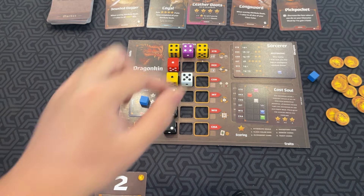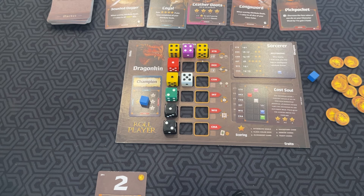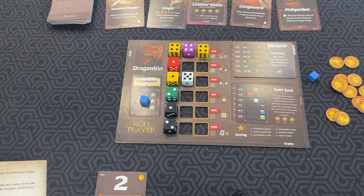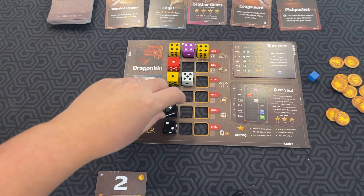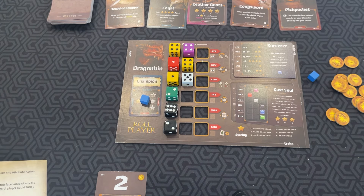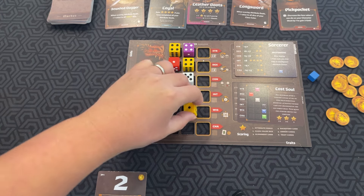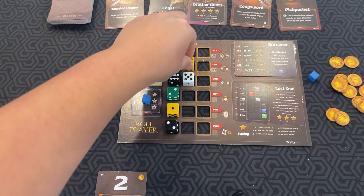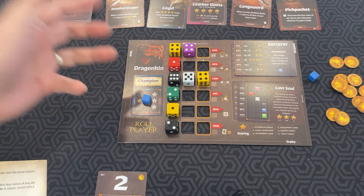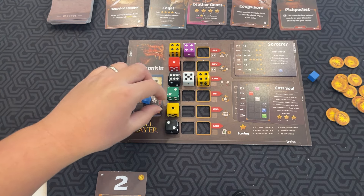Dice, when you place them, have to be placed left to right. Whenever you put a die in an attribute row, you may take the attribute action. If you place one in strength, you get to change the face value of any die on your sheet to the value on the opposite side. If you place it in dexterity, you can choose any two dice on your sheet and swap them. If you place it in constitution, you get to increase or decrease one die on the sheet by one — dice don't loop, so a six can't go to a one or vice versa.